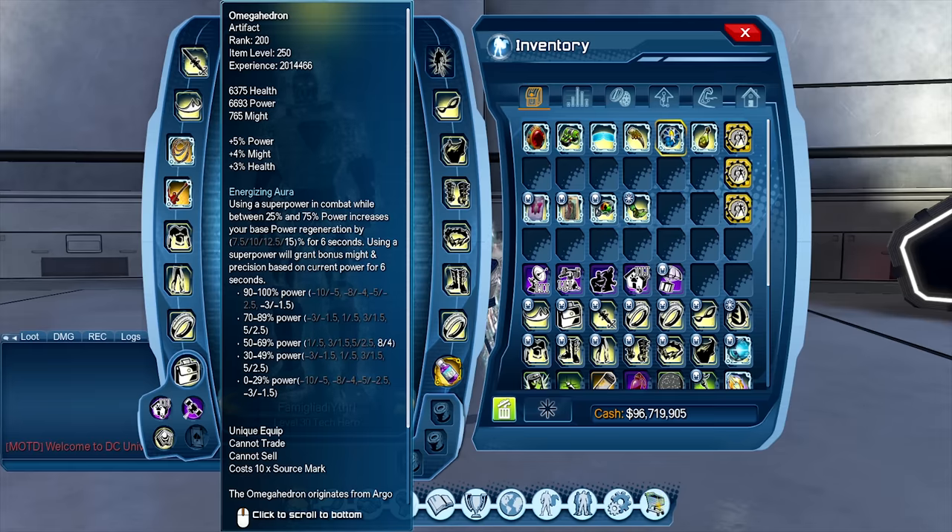Omega Hedron gets a little more complicated — it's always been a useless artifact. Now the change is that when using a super power, it grants bonus might and precision based on current power levels for 6 seconds. The way it currently works on test is that if your power pool is 90–100%, you actually lose 3% might and 1.5% Prec. Between 70–90% power you gain 5% and 2.5%. They announced they're changing this so it won't have negative values at the top end, so it might be like a 3–5% increase. But the whole synergy requires a power-heavy rotation maintained between certain power limits, and that's very subjective since you're getting power back from the Troller and other sources. There are high-power rotations like Mental, Light, and Atomic, but I still don't believe it's enough to run Omega Hedron over anything else.